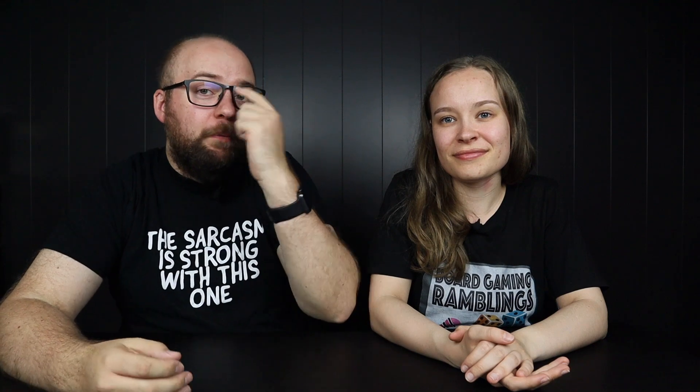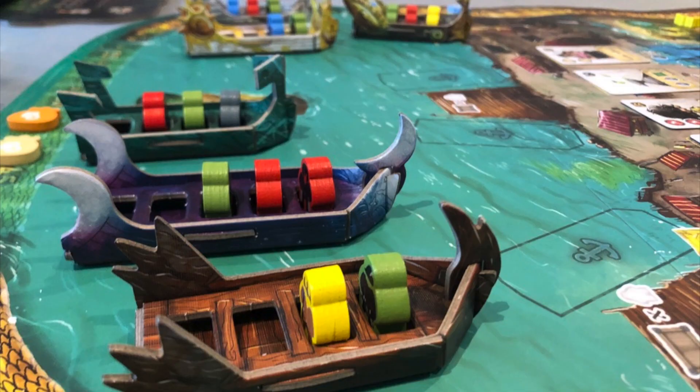Throughout the game you're going to be placing different people - pulling them out of the bag and placing them into different boats. When the boat is full, it floats into one of the docks and ends up there. That decides what you can sell to which colors throughout the game. You play three rounds, and at the end of the third round the player who has earned the most gold wins Merchant Cove.